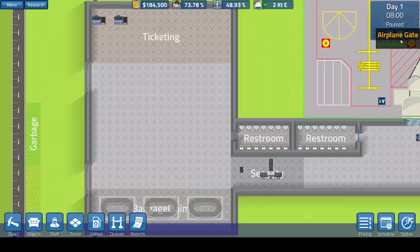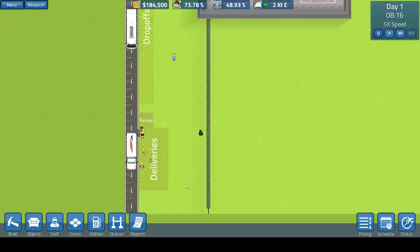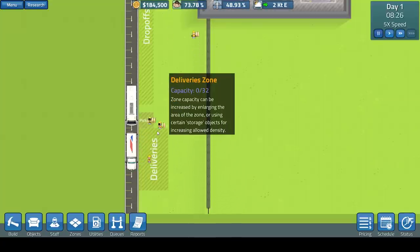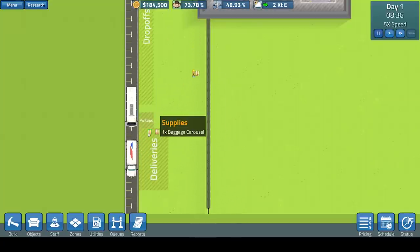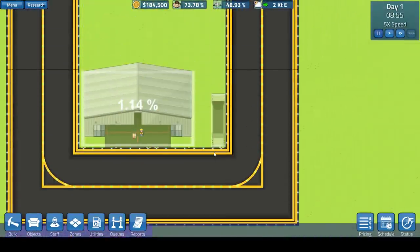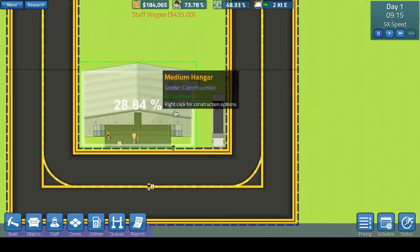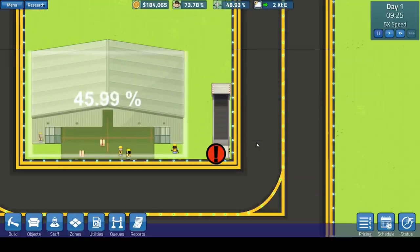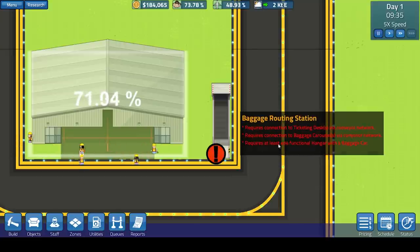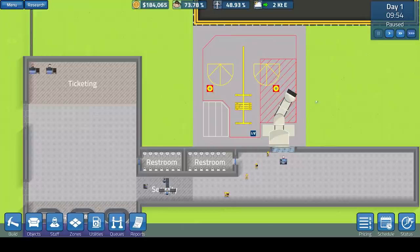If we just play the game at maximum speed, you can see the deliveries coming in here. We've got paint, baggage carousels. You have a percentage over some of the items to show you when they're being built. The bigger they are, the longer they take, obviously. And everything seems to be done now and built.